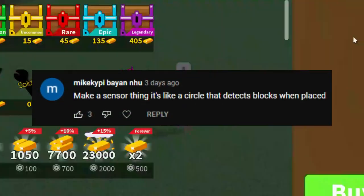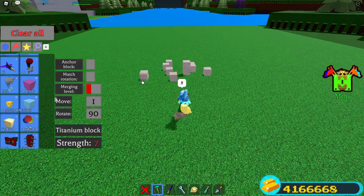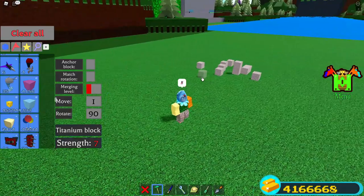Make a sensor thing — it's like a circle in the text blocks when placed. This is a pretty good idea. Instead of detecting when blocks are placed, I'm going to detect players instead. So I'll see you when I'm finished.